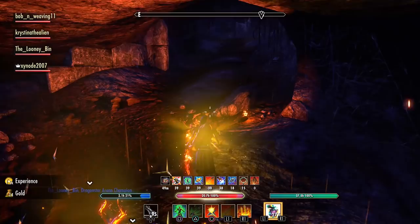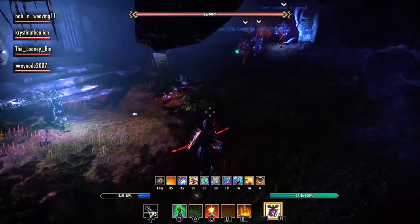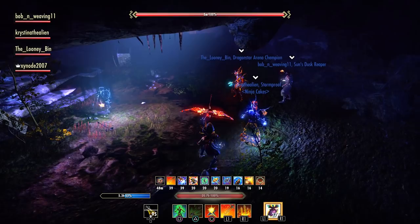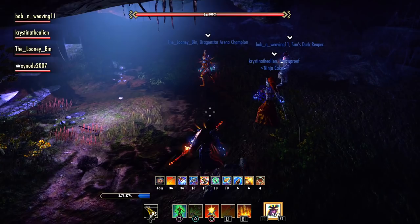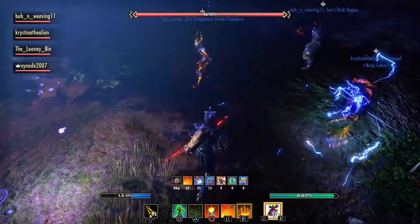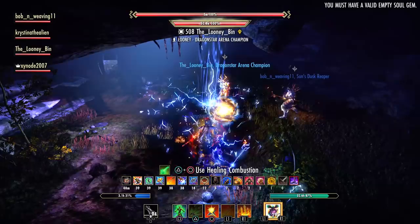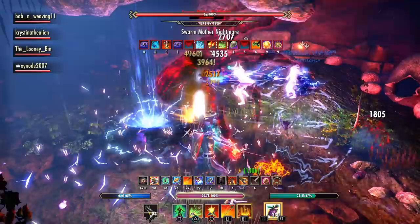The next boss is the Pug Killer — this is what will destroy pickup groups if you don't pay attention. This fight involves all the bosses from Spindle Clutch 1 in a ghost or spectre form; they have less health but the same mechanics. The first phase is loads of spiders — use claws, talons, or some rooting ability to pin them down, then AoE them. The second phase is one of the first bosses from Spindle Clutch 1 — grab the boss, turn it away from the group, and DPS should focus on killing it while the healer keeps everyone up. It can be stunned repeatedly, so just stay on it until it dies.